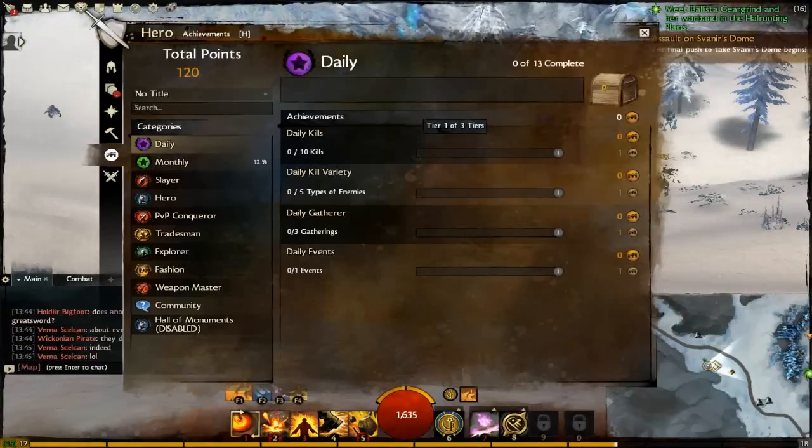The daily achievements are pretty simple. There are three tiers to this, and how many kills required will go up, and you'll get achievement points for that. Same with the variety of enemies you kill, and gathering, and events. Most of the things you'll probably be doing in the game anyway, so you'll just earn up a few points. As you can see, I got 120.